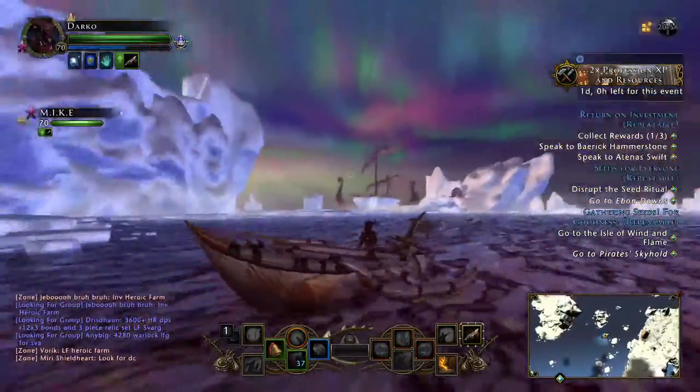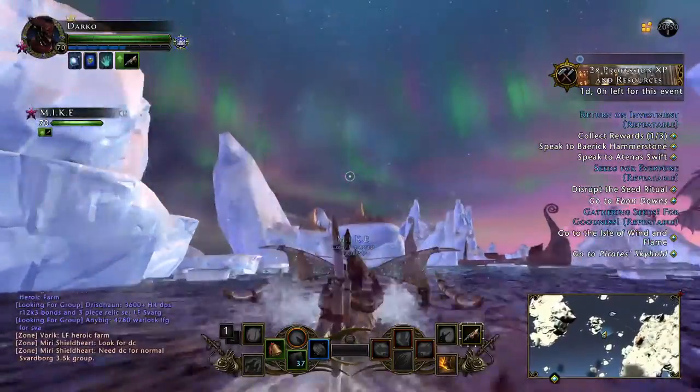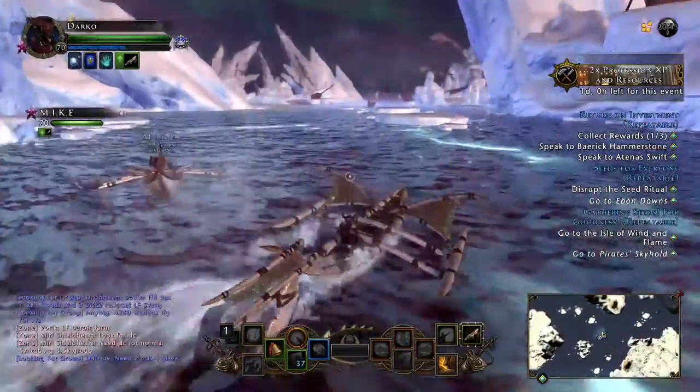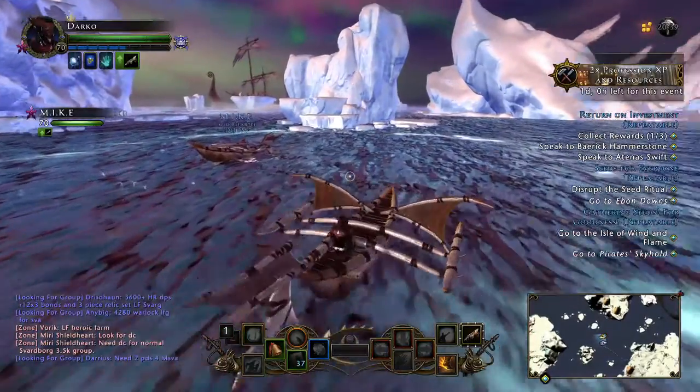So basically you will look around and you will find seagulls in the sky. When you see these seagulls, you will see a circle right below them. This is the area with the best odds of getting fish and treasure maps.